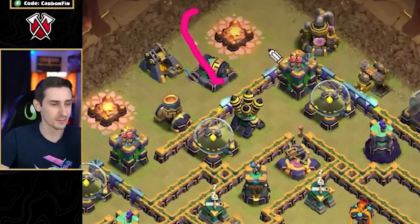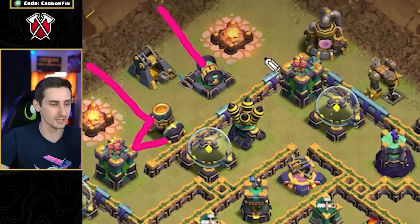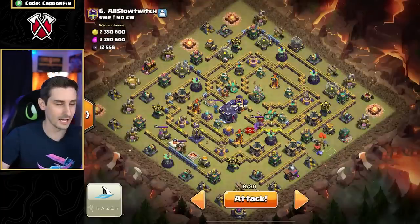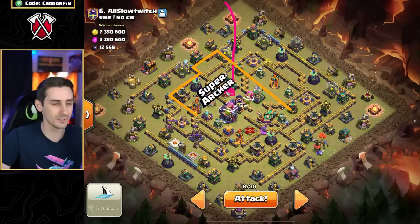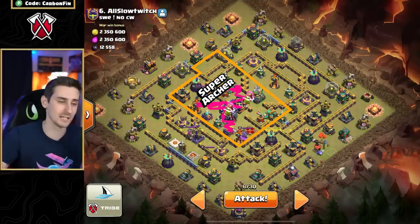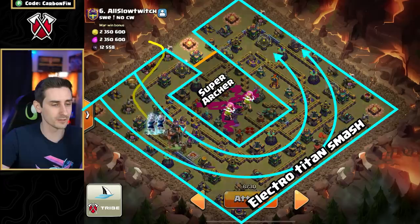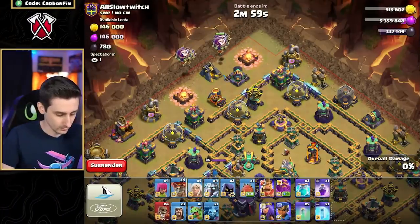Now for the double clone super archer attack: drop a handful of balloons up here — maybe three and four to move into that air defense. So maybe three here, three here, three here — that's nine, I have ten. Really clear this section with balloons, then the blimp will land here, double clone, invis, rage. Hopefully the super archers can take down the multi, hit through the Town Hall, take out that poison spell, take out the eagle artillery, then heroes make their way around with the electro titans with the warden.